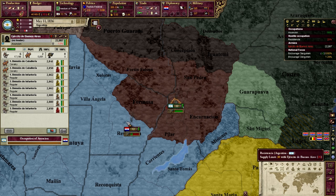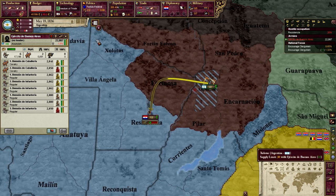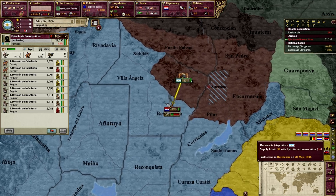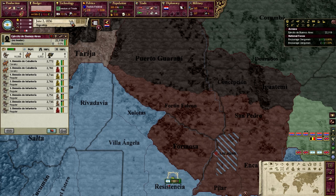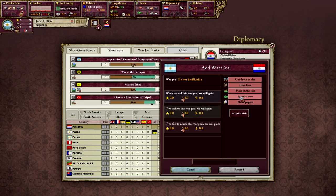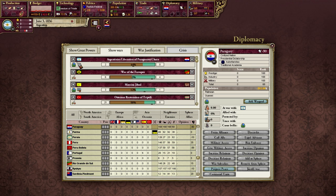After that, this little guy right here will be easy to take out - he's not even going to be a problem for our men. Once he's taken out, we basically just have to spread out and conquest. See, they're already offering peace. Sadly, we don't want just one province - we want to take as many as we can. We're going to get Promanian Chaco out of this.